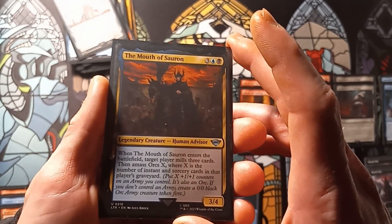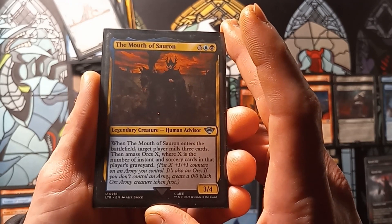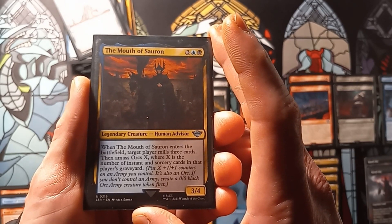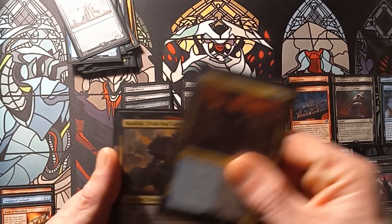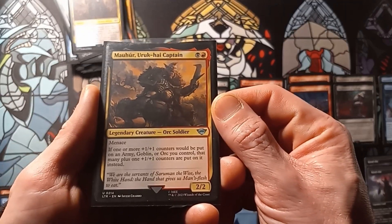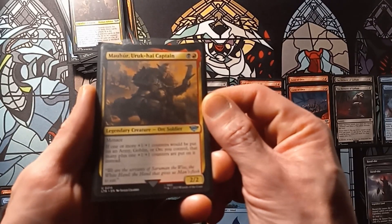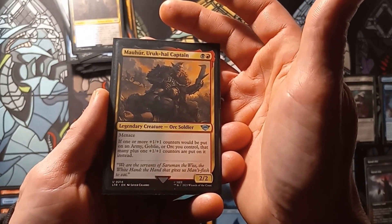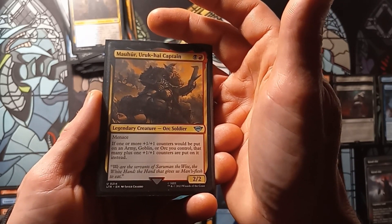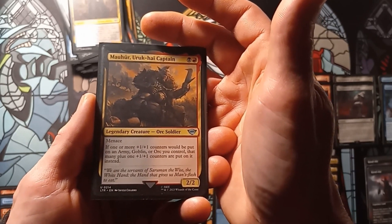And some singletons: The Mouth of Sauron, a 3/4. When it enters the battlefield, target player mills 3 cards, then amass orcs X, where X is the number of instant and sorcery cards in that player's graveyard. And lastly for creatures, we have Mulhar Uruk-Kai Captain, a 2/2 with menace. If one or more +1/+1 counters would be put on an army, goblin, or orc you control, that many plus one additional +1/+1 counters are put on instead.